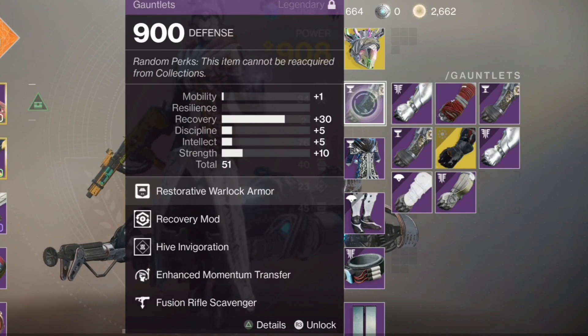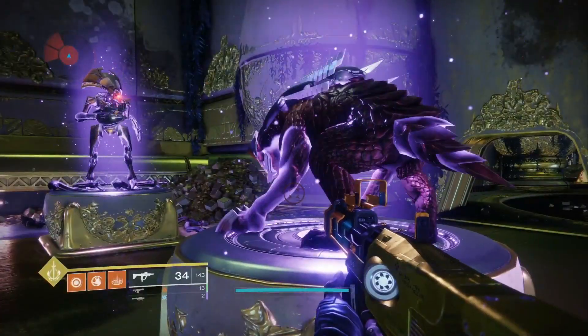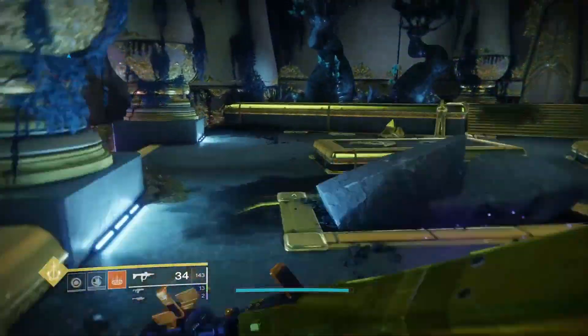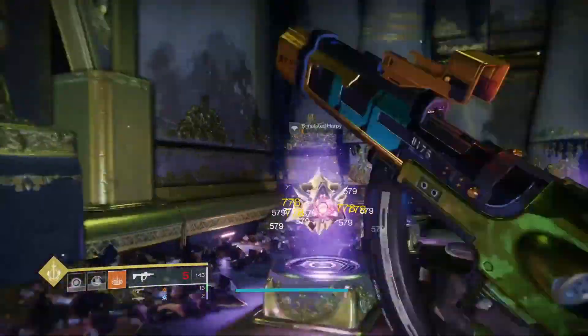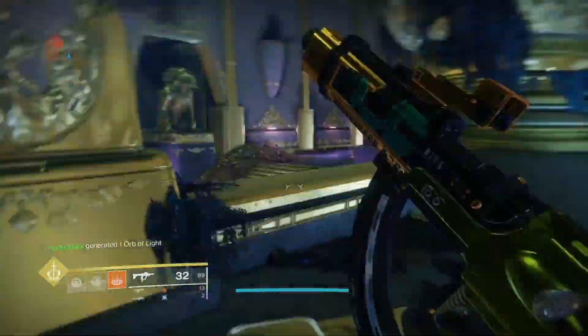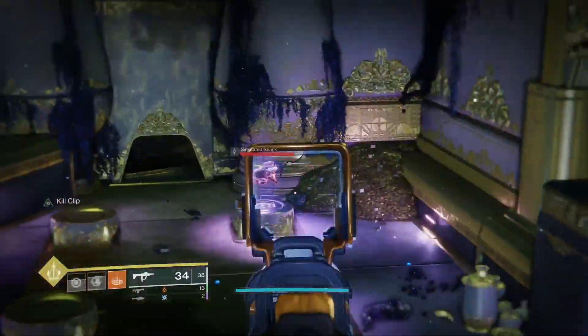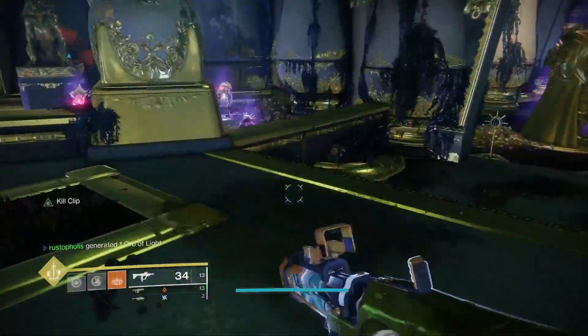So enhanced momentum transfer — I don't know if Bungie knows this — but it doesn't function correctly right now. If you have the regular versions, don't use the enhanced versions. I also tested whether you could put 2 regular momentum transfers on your 2.0 arms, since it has 2 slots. They don't stack, so don't use 2 of them — putting 1 on is the same as putting 2 on. Don't waste your energy points trying to stack those.